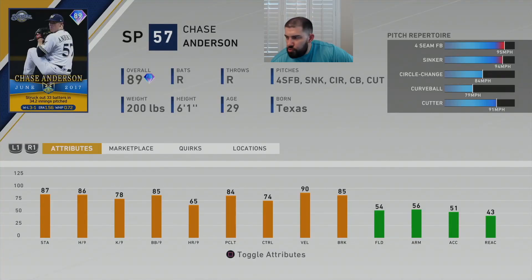Let's go see what Chase Anderson looks like. June 2017, Chase Anderson was absolutely on fire. He struck out 33 batters in 34.2 innings pitched, and they gave him a 78 K per nine. How much sense does that make? He almost struck out a batter per inning as a starting pitcher — there's no way his K per nine should be 78. This is the second time in a row they have screwed up a pitcher's attributes based on how well he pitched in a month.